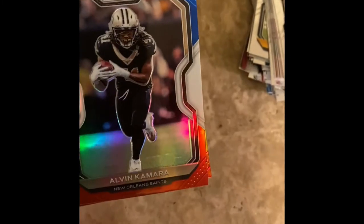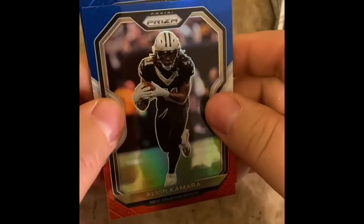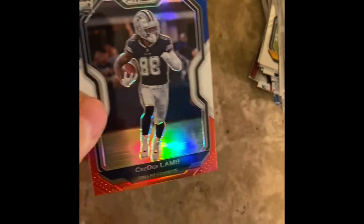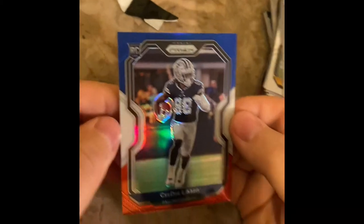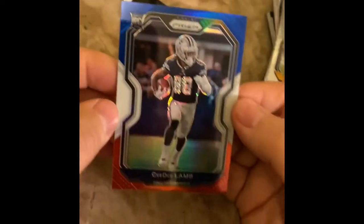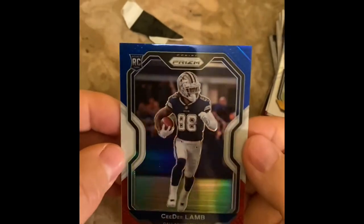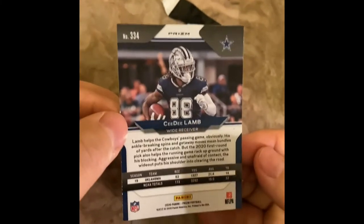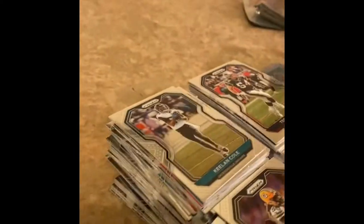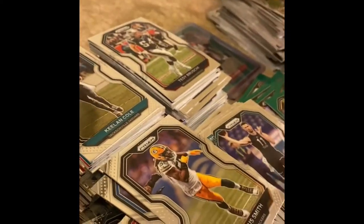Sammy Watkins, Alvin Kamara. Nope. CeeDee Lamb — that's nice. With good centering — 70 dollar card. Thank you! Let's get this money back guys. Look at that nice CeeDee Lamb. Beautiful. CD Lamb red white and blue. What are we down to? Six packs left. Can I get a Herbert? Can I get a silver wave Herbert? I'm surprised — I thought he was going to pull at least one Herbert out of these many packs.